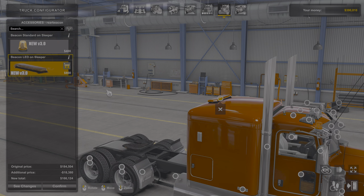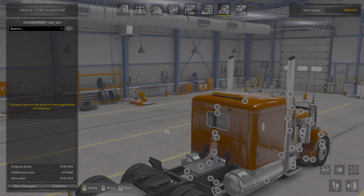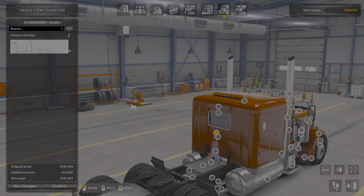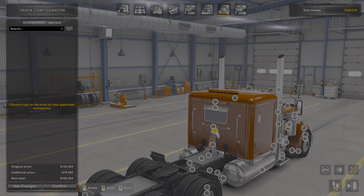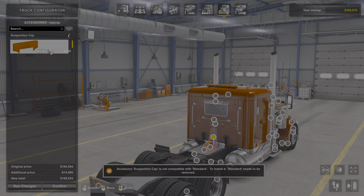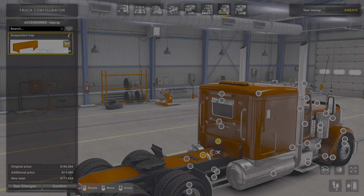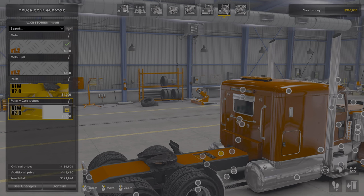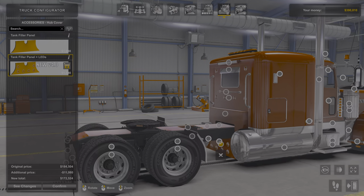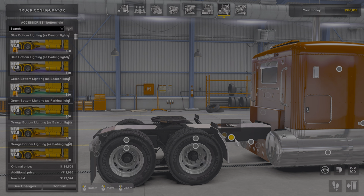Then come back here and add another one, then rotate to the back and add a backup light. I ain't able to find a headache rack for this truck, and we all know when you haul a flatbed you gotta have a headache rack. You can add a glow underneath it, and it can be a beacon light underneath it too — that's pretty cool.